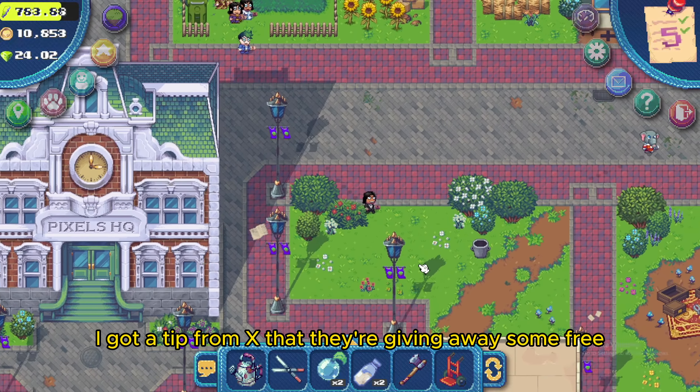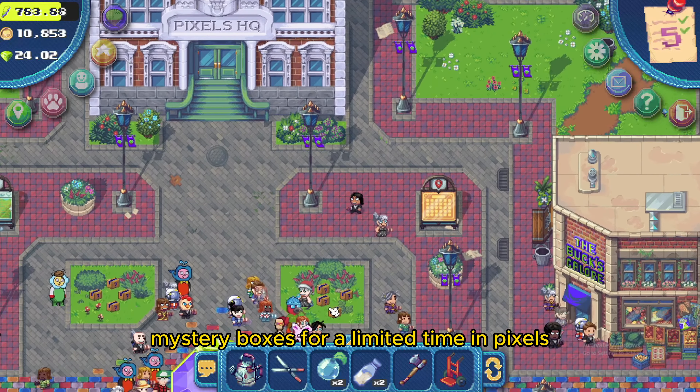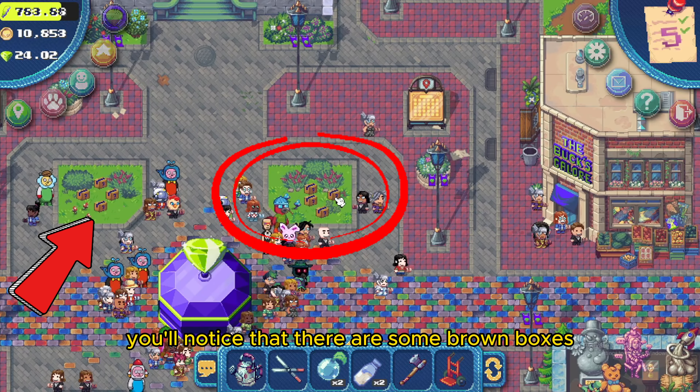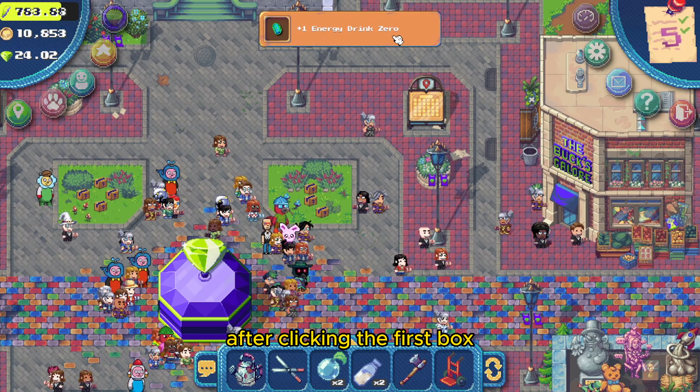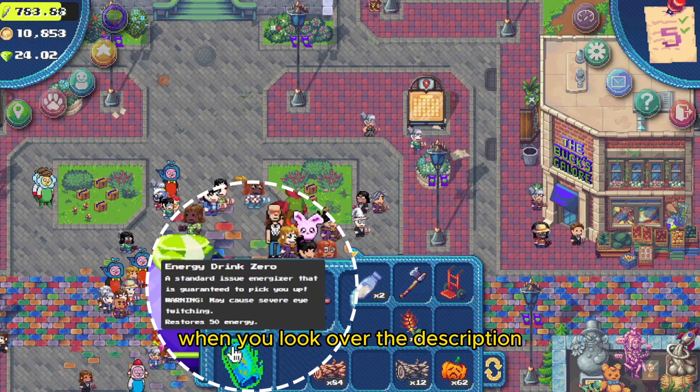Welcome back to my channel. Today I got a tip from X that they're giving away some free mystery boxes for a limited time. In Pixels, in the center of the Terra Villa map, you'll notice that there are some brown boxes. After clicking the first box, I got an energy drink zero.